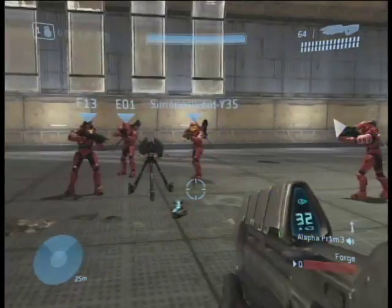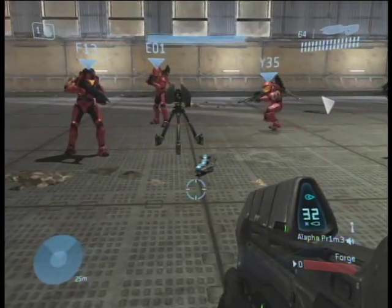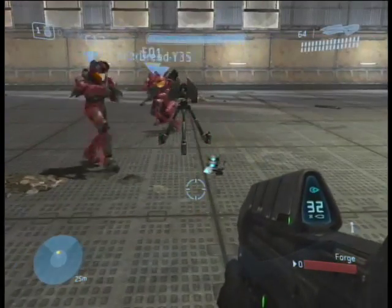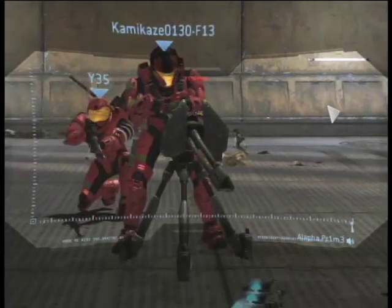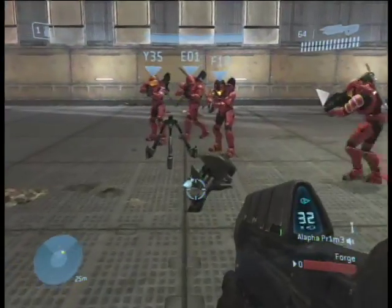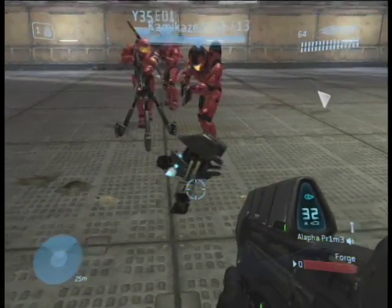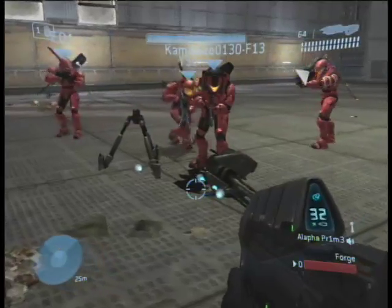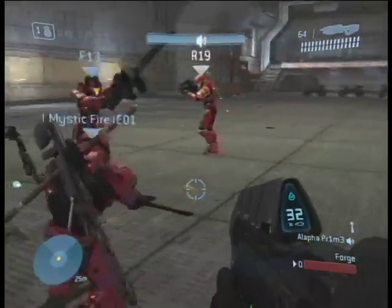Okay, to do the Chainsaw Glitch, first you have to pick up a pistol. Then go over, grab the turret. Take off the turret. Place it on top of the Magnums. Then get over top of the turret so that it says hold RB to pick up the turret. Then hold LV and RB to pick up both the turret, and you should be in the glitch.